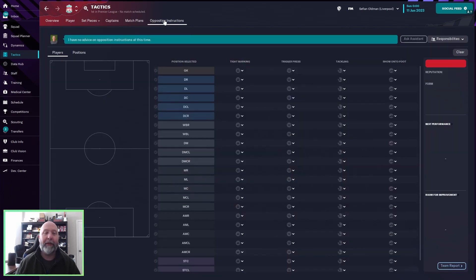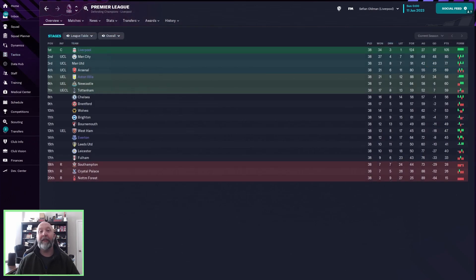Opposition instructions? Nothing. But if we take a look at the table itself: Liverpool with 105 points — that is probably the highest I have seen — 34 wins, three draws, one loss. You can see the loss was to Aston Villa, and a draw against Aston Villa too. Aston Villa doing very well in fifth. 105 points — absolute insanity.